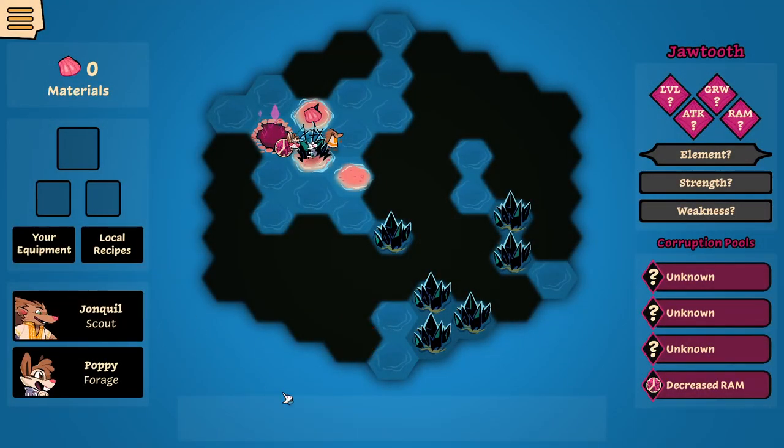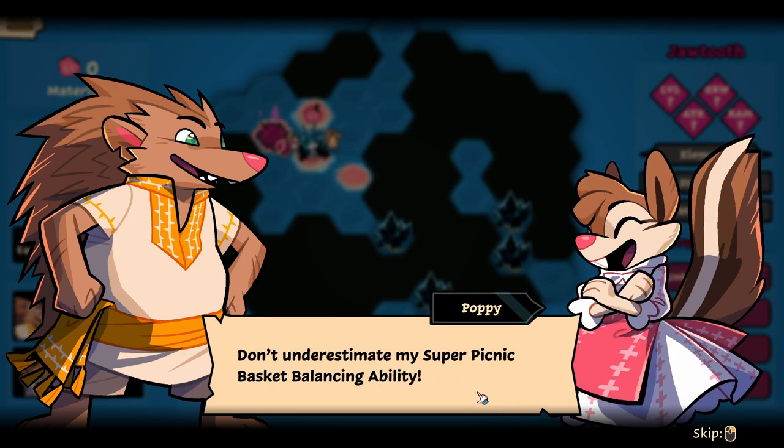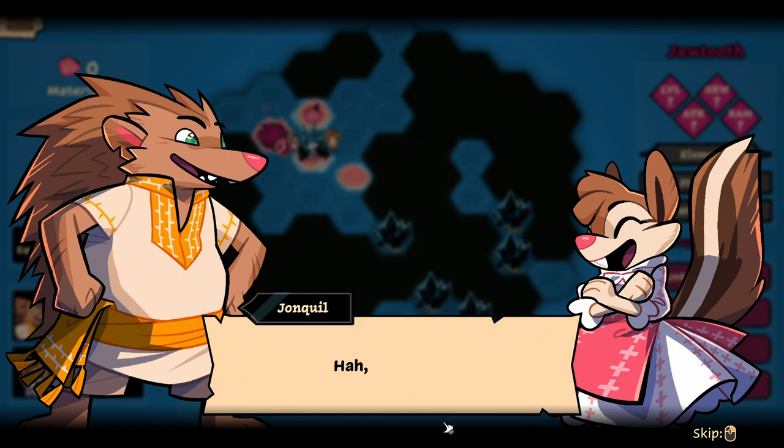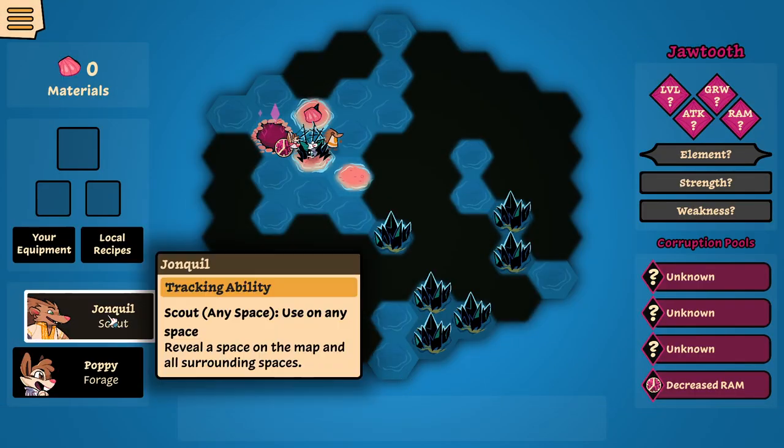Let's depart. Do you want to tell us, Joquil? Well, there we are — glass. That's a mighty stack of snacks you got there. Here, let me hold some of that for you. Don't underestimate me — the power of this guy. It's going to be my super picnic basket balancing ability. Never. I'd never. I was just planning on having lunch a little early. He wanted to steal.